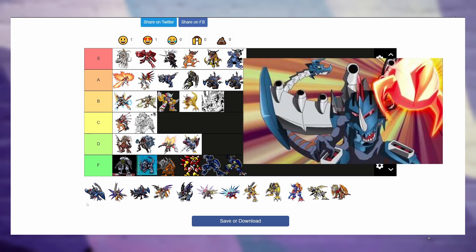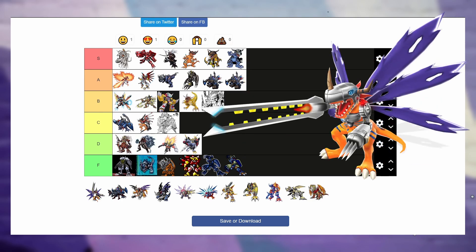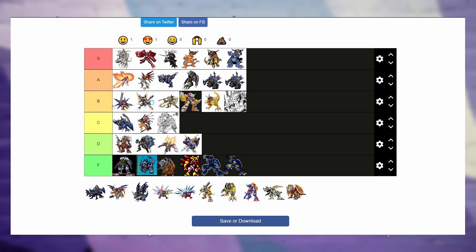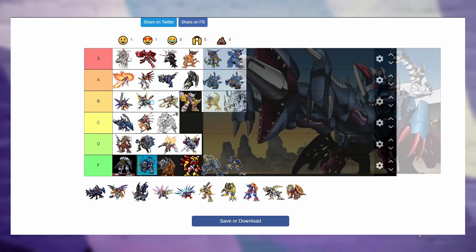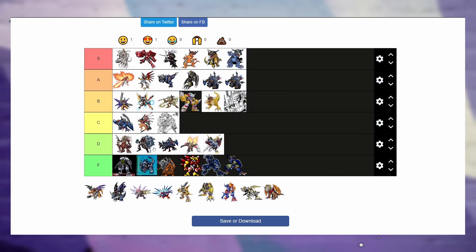Next up we got Metal Greymon 2010 — I love this design, I love the cool flying wings. I don't think he beats out anything in B tier but I think he's at the top of C tier. Up next, Metal Greymon Alterous Mode — I love him having guns. This sits right at B tier. Then we got Metal Greymon with the Cyberdramon thing — a weird flesh cannon from his chest — that's disgusting. He's going in the middle of D tier.